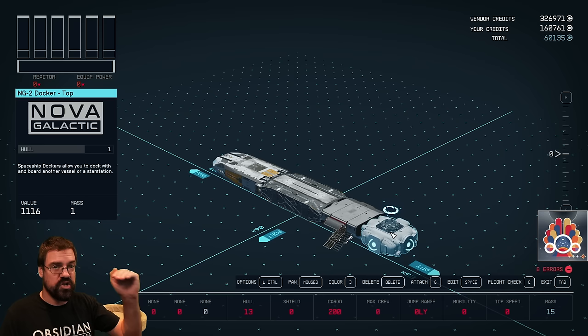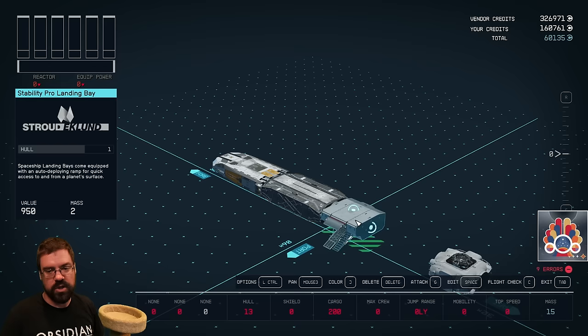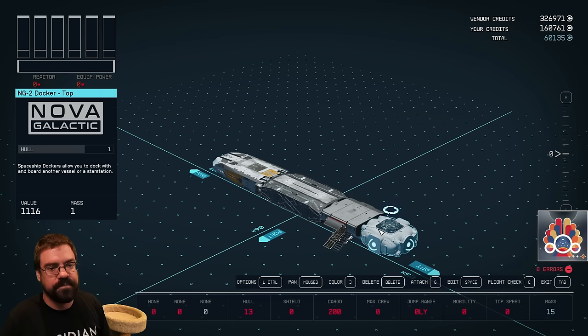The docker also needs to be on the topmost or outermost part of your ship — if you try to build your ship up and around it, you will get an error saying the docker has to be on the very top. You will need a physical path from wherever your docking module is to the front of your ship. It doesn't have to be strictly the top — it needs to be on an outer edge. As long as your docker is on the outermost edge — it can even be the bottom — then you're good to go.